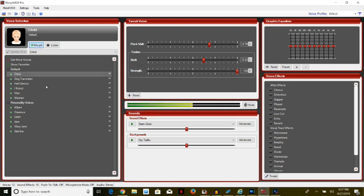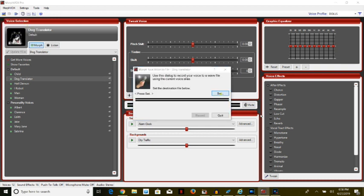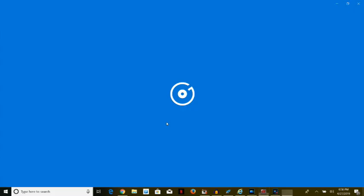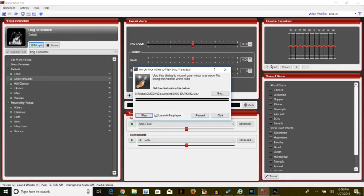I'll close that out and move to the next one — dog translator. I don't really think I want to use that one; I think it's just a barking dog voice. But if you want to hear it — I'll click it, go to MorphVox, record your voice, set it, and name the file 'Dog Barking.' I'll save it, record 'Hello everyone,' and play it back. Yep, it's just a dog barking. Closing that out.